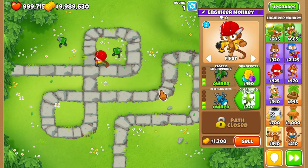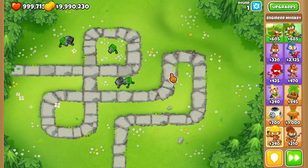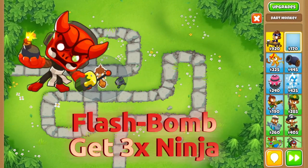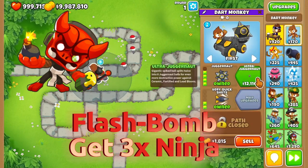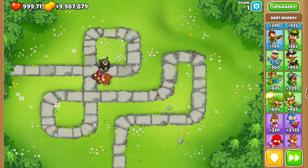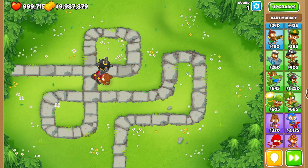But that's not always what we want. We want the best bang for our buck. Some towers, like the ninja with the flash bomb, automatically detect camo and can just destroy those camo leads as well as camo ceramics. That right there is one of my favorite camo lead popping options without needing a monkey village.